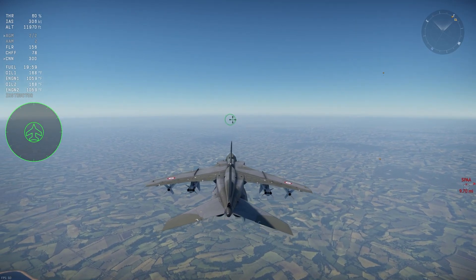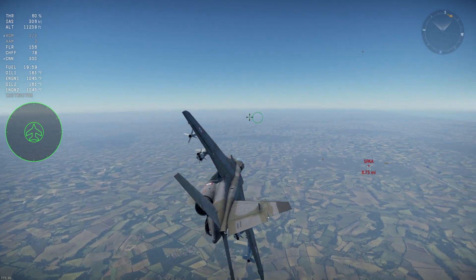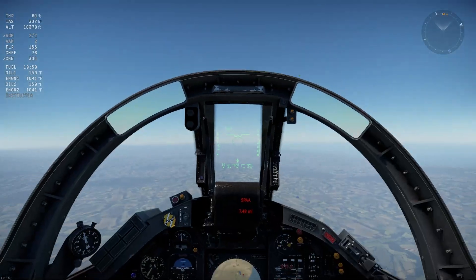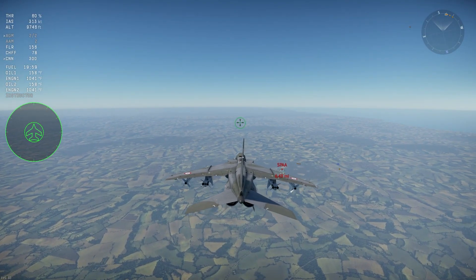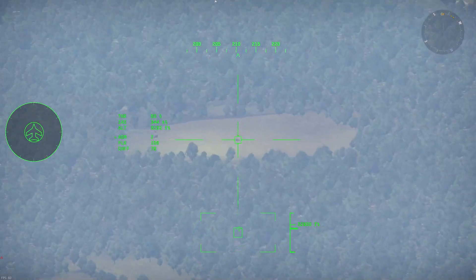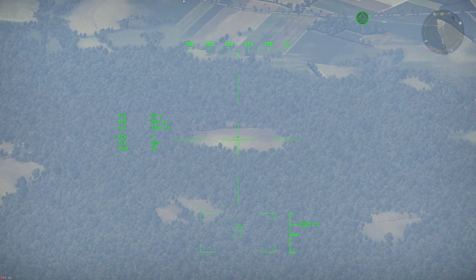Before going over how to employ the laser-guided bombs and missiles, we need to look at the controls for the targeting pod. You'll need keybinds for Activate Target Point, Deactivate Target Point, Sight Stabilization, and Switch MVD Mode. Activate Target Point lets you place a SPI in third person, or stabilize and lock onto a target in camera view. A SPI will slave your camera to a position on the ground, similar to how a radar can slave an IR missile to a plane. Switch MVD Mode toggles any night vision or thermal modes your pod may have.